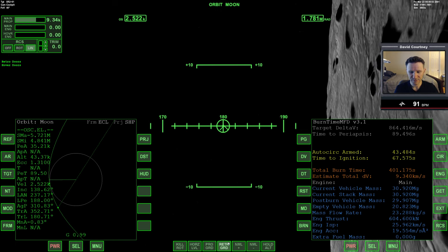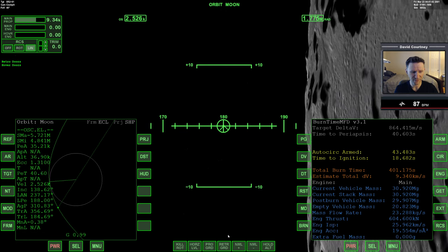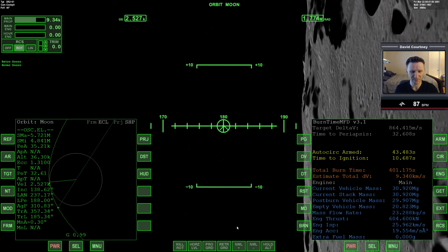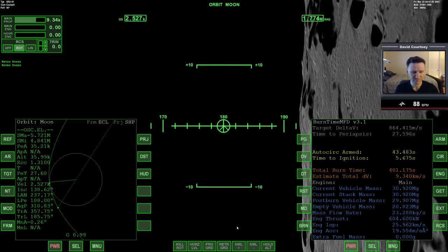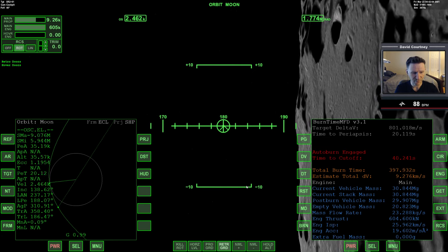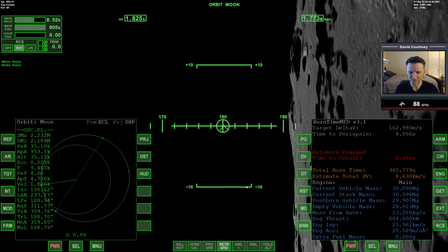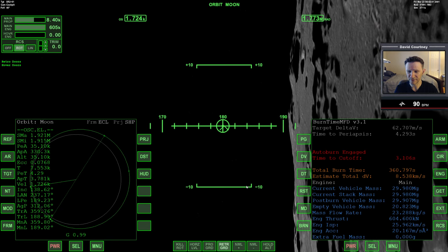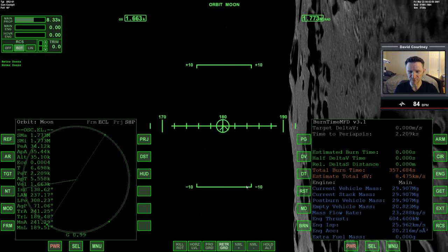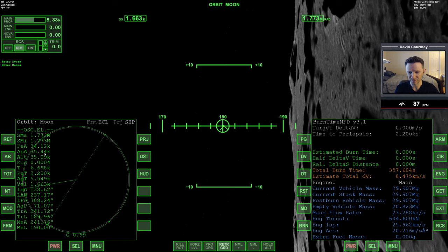Coming up on the burn with about a minute to go, warping closer. Turning off the retrograde autopilot to see if I can control the burn a bit. I'll likely abort the burn when we get close to orbit circularization and clean up the last bit myself, so I'll leave retrograde autopilot on and warp through the first part of the burn. Just seven seconds left - keeping an eye on the periapsis. It actually did a pretty good job this time - burn time calculator kicked off just milliseconds after I hit cancel, so it worked out.